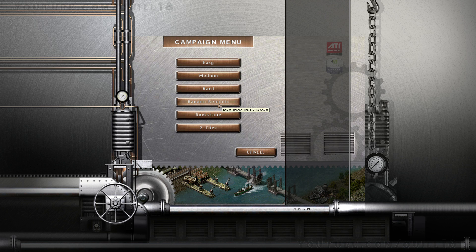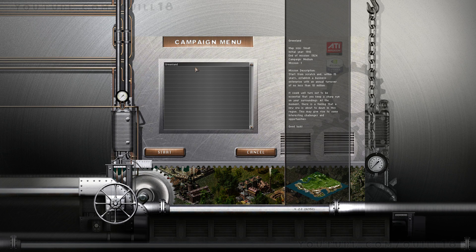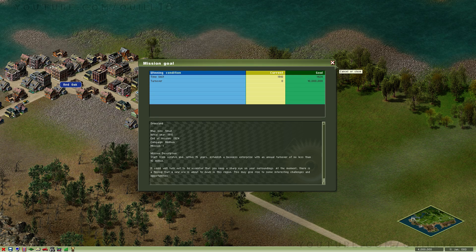Let's jump into it. This does include the expansion, so we've got some extra campaign missions, which gets me really excited because I've never had the expansion before. I'm going to load it up on medium. We're going to play the first campaign mission. There are a ton of maps and a huge campaign. In campaign you have goals — for example, here you have to get to 10 million bucks of turnover in 15 years, from 1910 to the end of 1924. There's also an endless mode where there's no goal whatsoever, and as you go through time in different eras you get new vehicles and new types of goods. It's pretty dynamic as time changes.